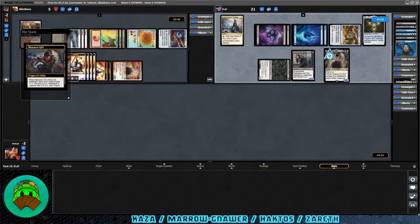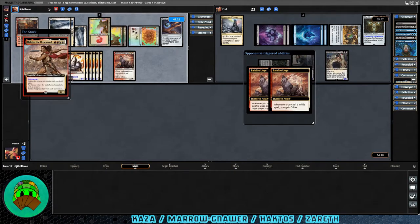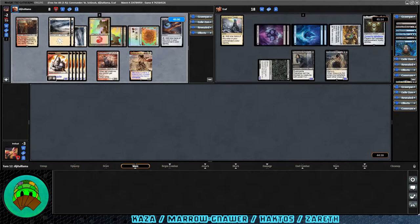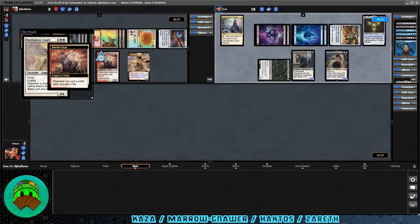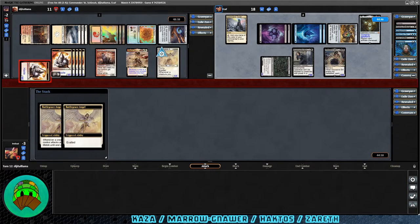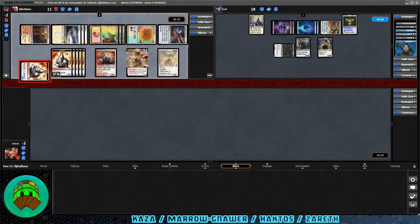Massacre Girl comes into play for Zareth but won't kill anything — they'd have had to kill the Liege first. Over to Haktos' turn: three cards in hand, 5 life, 8 commander damage. Haktos the Unscarred back down; Balefire Liege triggers both abilities — gain 3 life, deal 3 damage to target player. Battlegrace Angel into play, Balefire Liege triggers again — Haktos player gains 3 life. Haktos attacks with only one token — it gets exalted and lifelink so it's a 4/4. Zareth takes the 4 with no blocks; Haktos gains 4 life.